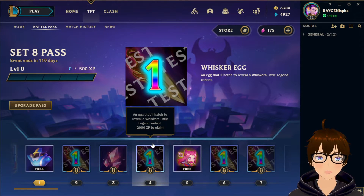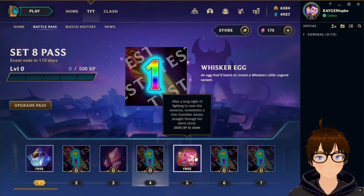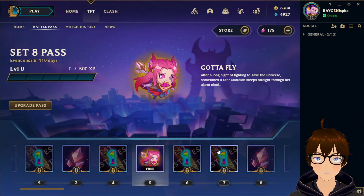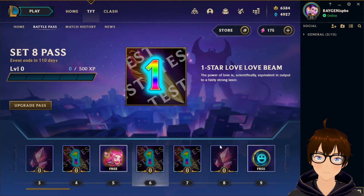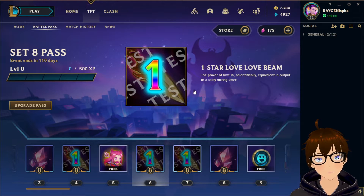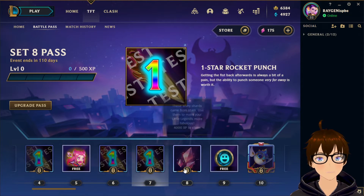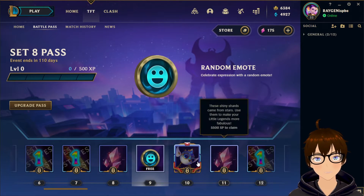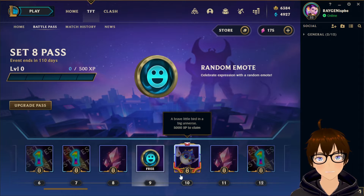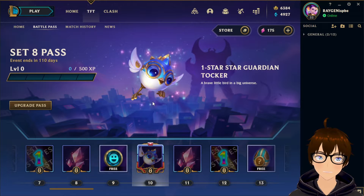This is the character Whisker from the little legends. You get a free Kai'Sa emote at level five — very cute, star guardian themed. There's another boom here, I think this is going to be hearts-related. Then Star Love, another boom, Star Rocket Punch, 50 star shards, a free random emote.